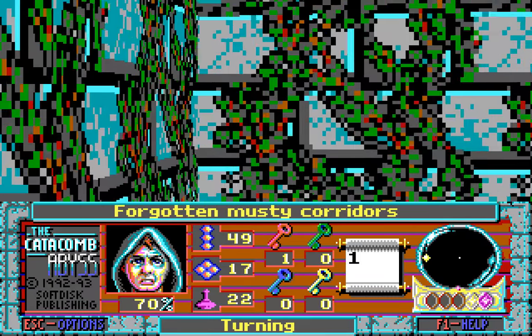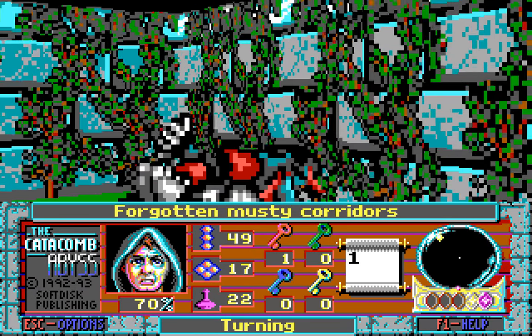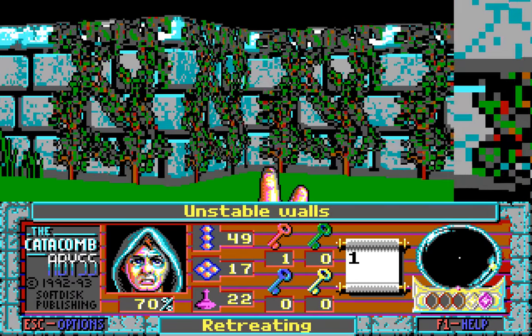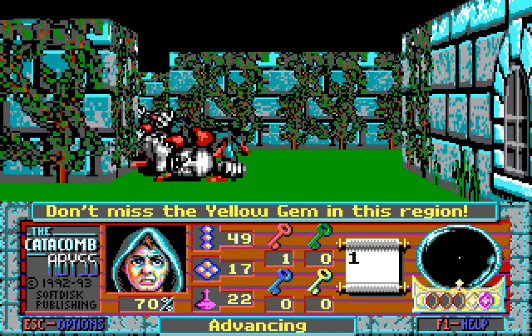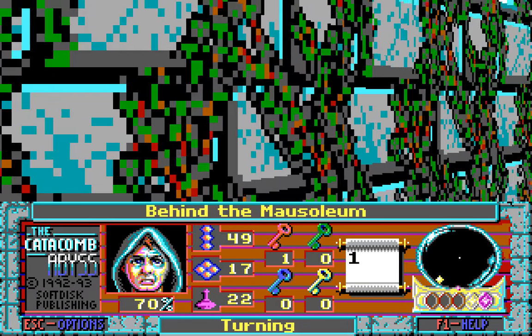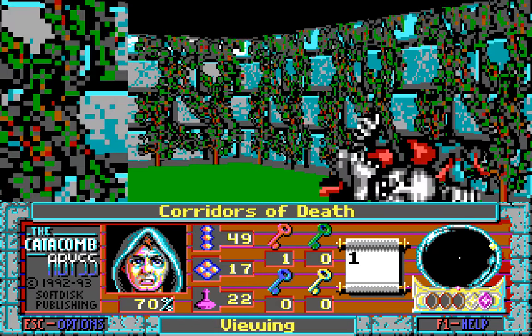We have everything that we need now to move on to the next area. I think there are only these two small passageways, so we'll just go this way and head back. There was nothing over here — nothing except the way we came. And so we shall move on!